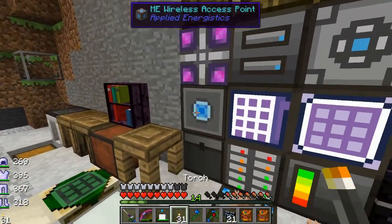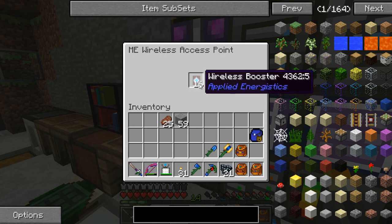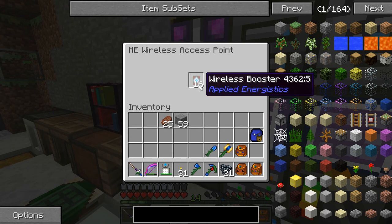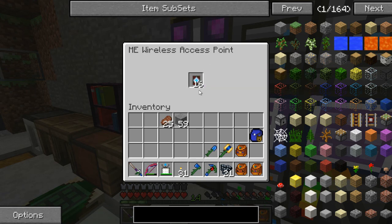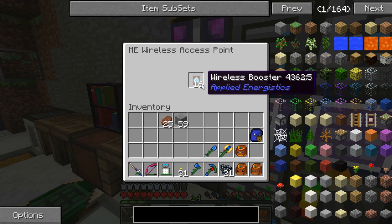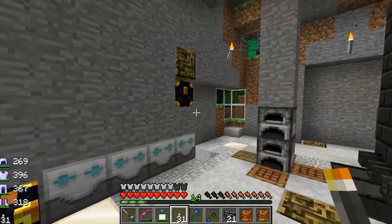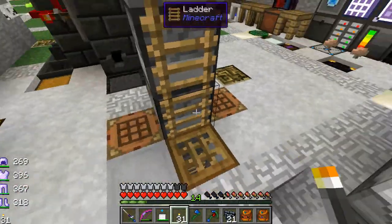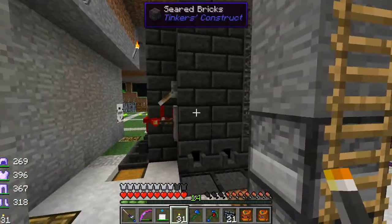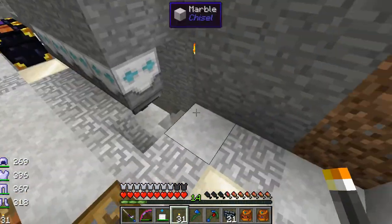If I'm within 64 blocks of the access terminal I can get my stuff — 64 blocks instead of 32 — because I went ahead and made 16 wireless boosters. Each of these adds 2 blocks of distance, so 16 of them on a base of 32 gives me 64 blocks. They were pretty easy to make, and my whole base is covered pretty well.